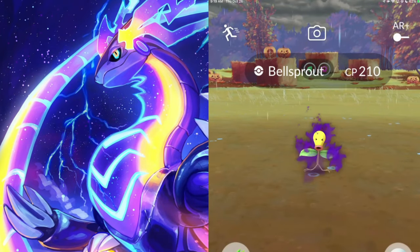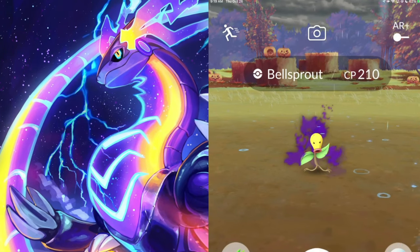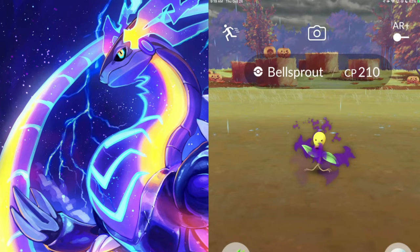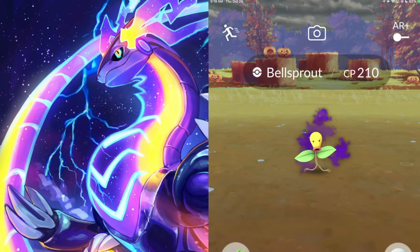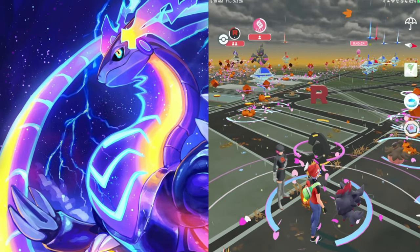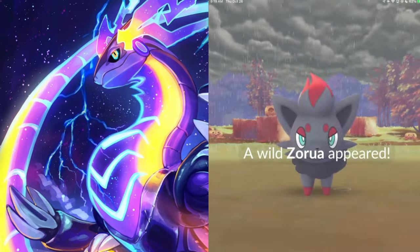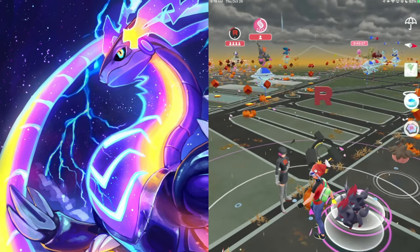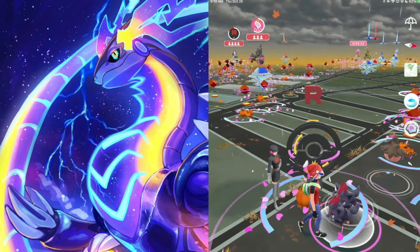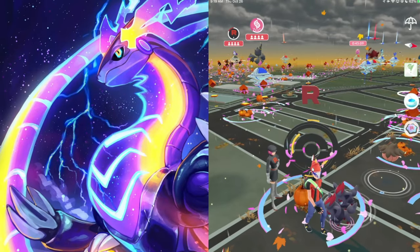Bellsprout encounter right here. I reckon the shiny should be enabled in these Team Rocket decoy grunts, so this might be an easier way to shiny hunt this brand new shiny Shadow Pokemon. By the way, I have two Zoroarks here - neither of them shiny. That would have been sick for the video. But again, use this method to shiny hunt Shadow Bellsprout because I think this is a little bit easier.